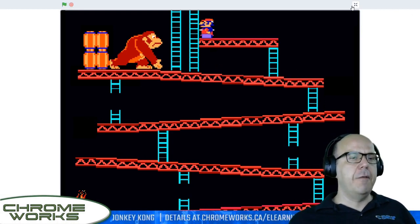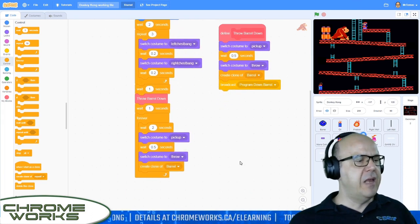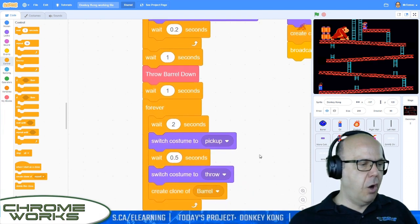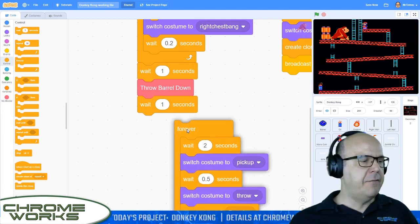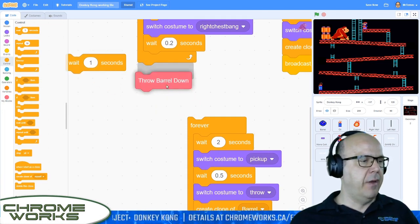Since we don't have multiple levels in the game, that really does cut into the fun if you can finish it in the first ten seconds. So I thought I'd address the concerns of my friends on Discord and see if we can get this guy to start dropping barrels a little earlier, just to ramp up the difficulty level. I'm looking at the Donkey Kong code — the gorilla code. There's a couple of things we can do here. There's a wait one second, throw barrel down, and then wait one second again. We don't need both of those — we might not even need one of them. Let's see what it looks like without any delay at all.